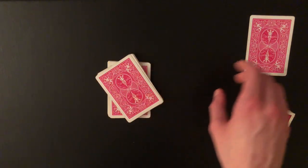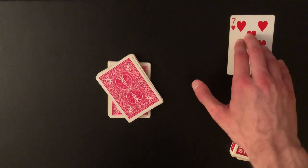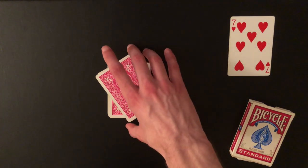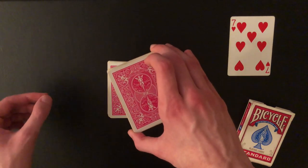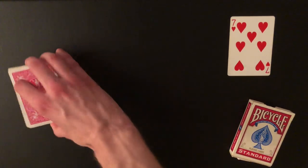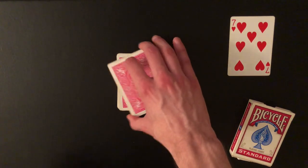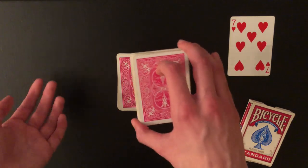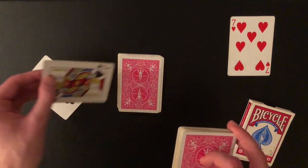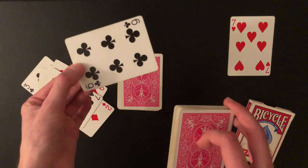Remind them that in the beginning you spread out the cards and they touched any random card — we can look at it now. It's the seven of hearts. You cut the cards anywhere, right? How crazy would it be if from where you cut, counting seven cards, you landed on your selection? Lift up the top packet and say 'from where you cut, count seven cards.' This gives the illusion it's the middle of the deck, but it's really just the top half — so they count: one, two, three, four, five, six, seven, and they say six of clubs. Boom.